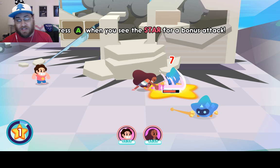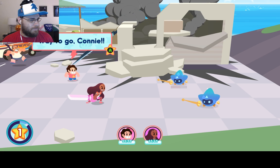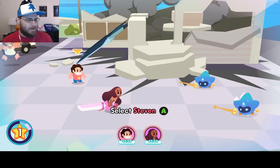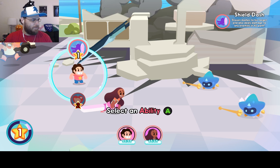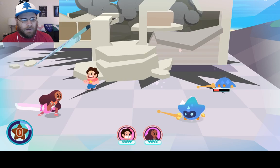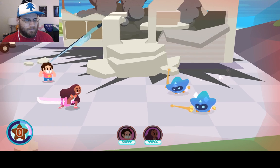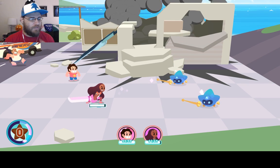Like, even if I wasn't a Steven Universe fan, I would still be somewhat interested in this game just for the combat system and the general feel of it. Thanks, Steven. Okay, Steven, now it's your time to shine. And Steven has a couple of attacks — he has a shield dash, and an encourage ability to heal people. And same thing when you're defending — you can block attacks that way.